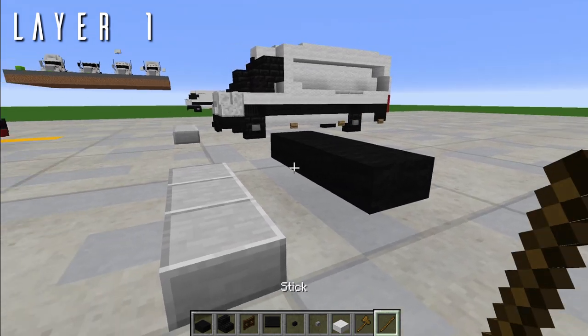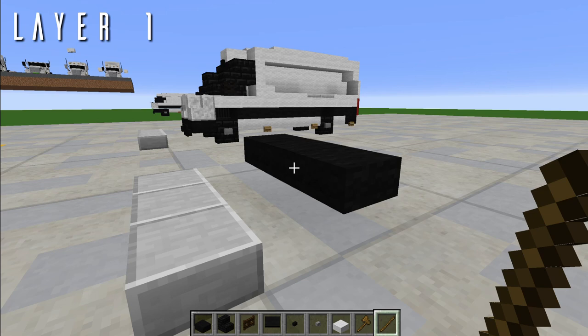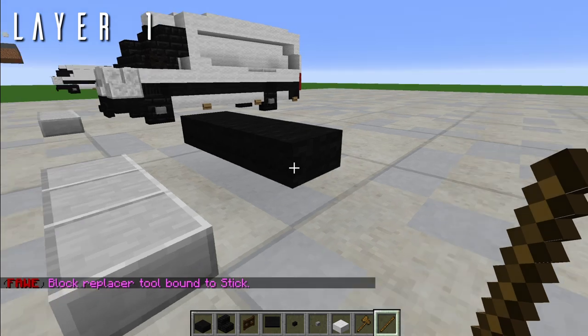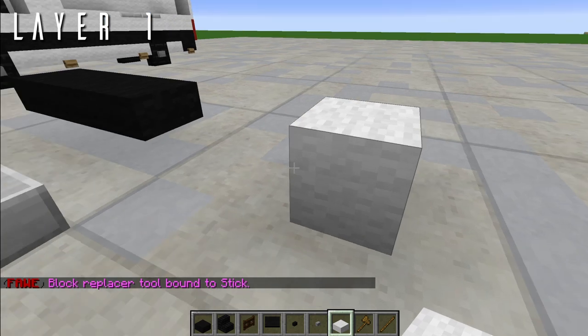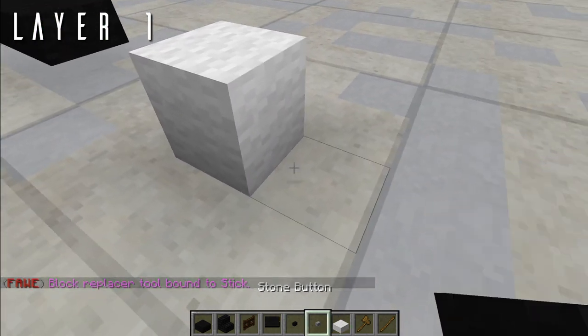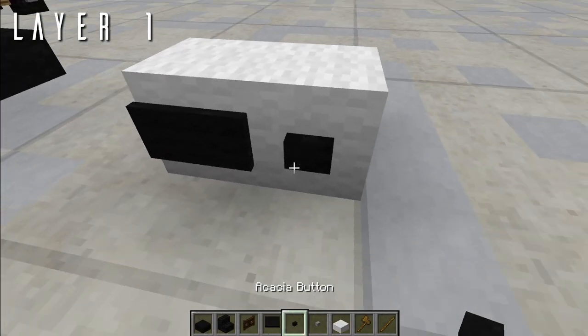If you have the opportunity to use WorldEdit, get out a stick now — we're going to be using the replace tool, so you can use slash repl zero. It says 'block replacer tool bound to stick.' Put a temporary block out here, and you're going to place two of them because we're going to get an acacia sign and an acacia button.